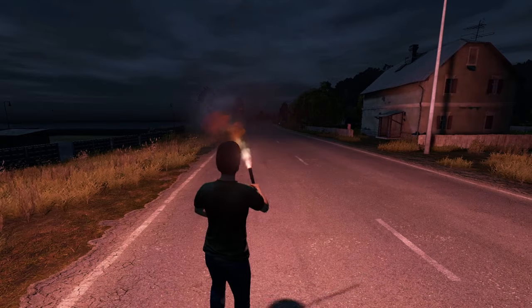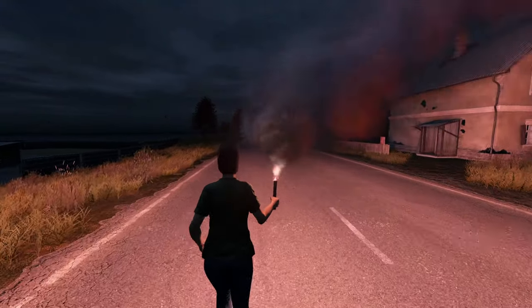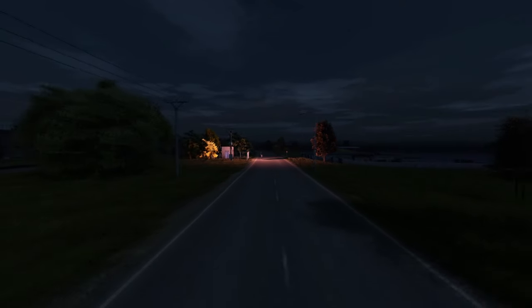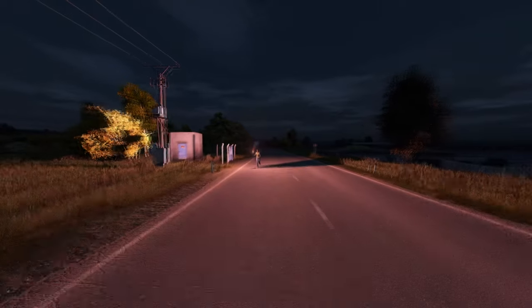Let's say you know you're close to each other but you still can't see each other. You can use an item such as a road flare or a glow stick — that can be helpful. Say, buddy, follow the light. Do you see that? And if they do, they can go ahead and meet up with you.